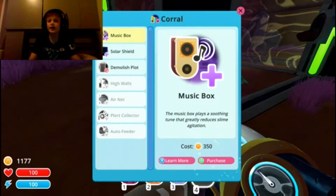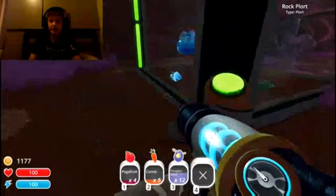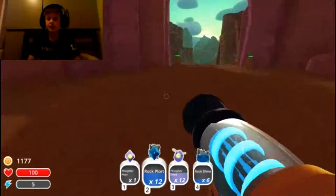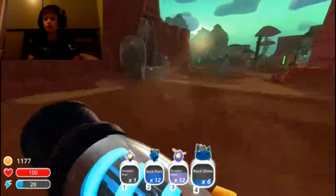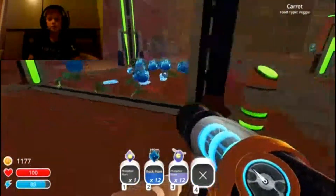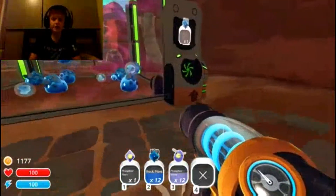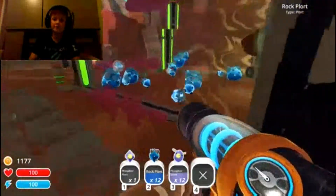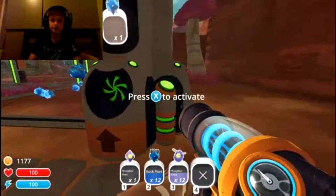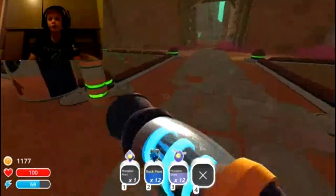An air net — let's see what that does. This is what I thought: we need an air net so they can't escape. Now we can get more rock slimes. We need to collect loads more plots — we've got six rock slimes. We've got all of this so we can add loads more in now because they can't escape even if they tried. With the auto feeder we're going to get loads of plots. That's one way of making money!